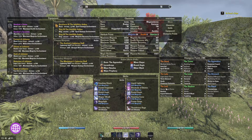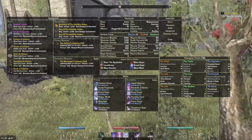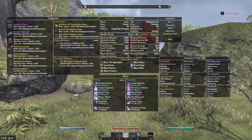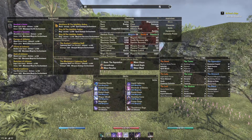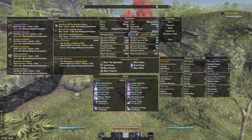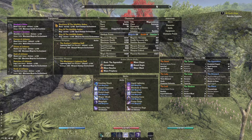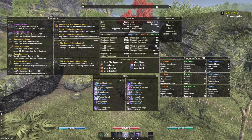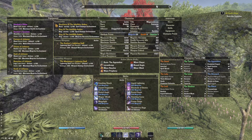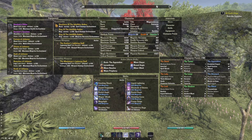It obviously doesn't show what champion point passives you have though. When I weapon swap, the add-on is going to change — if you watch my Max Magicka, now as I weapon swap, it changes because it is different on different bars. Overview is currently my favorite, mostly because the skills and your active effects are shown. I don't feel the champion point passives are that important because if someone is going to copy your build, they're going to end up with those champion point passives as long as they copy your champion points anyway.